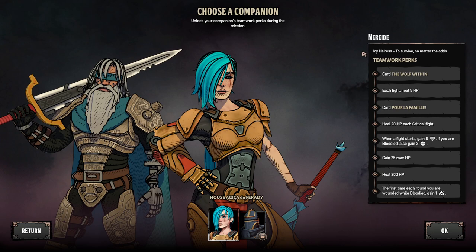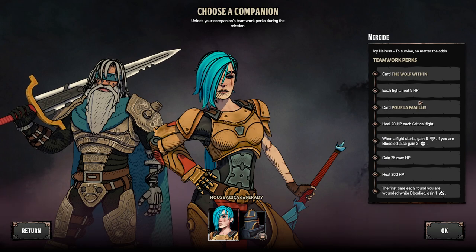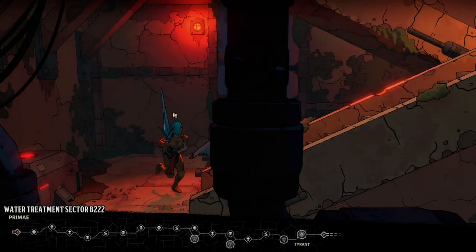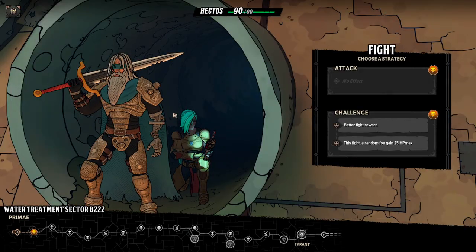I see Harris — Eris to survive no matter the odds card, the wolf within each fight heals five HP card. I can't pronounce some of these words — I'm super ignorant, I'm sorry. I will say the aesthetic of this one is novel. We're going for kind of an almost Borderlands cyberpunk thing. Less choices in our road map here — we've got a couple of choices later on, but this is way more linear than a lot of the deck builders have been so far.